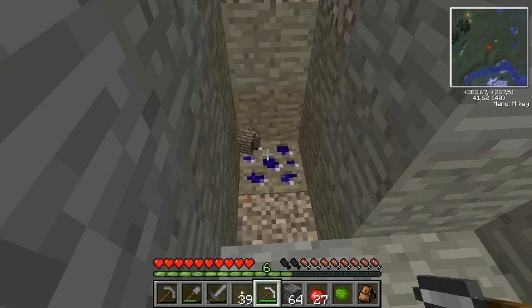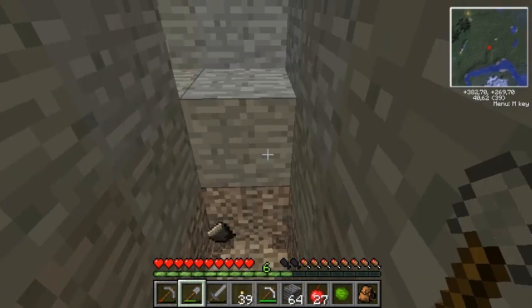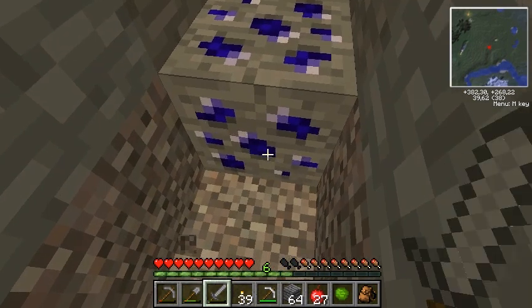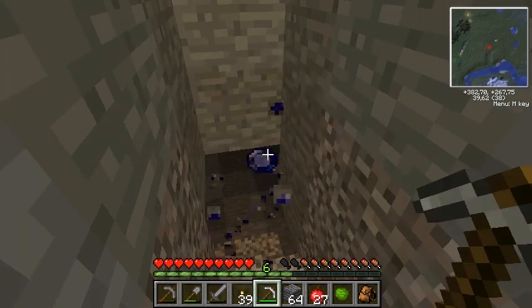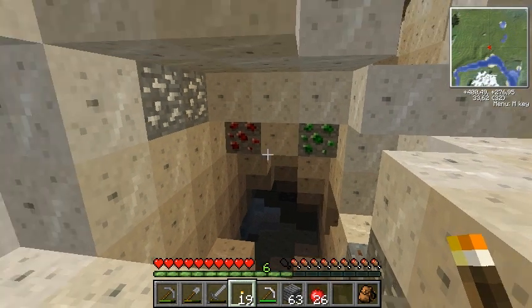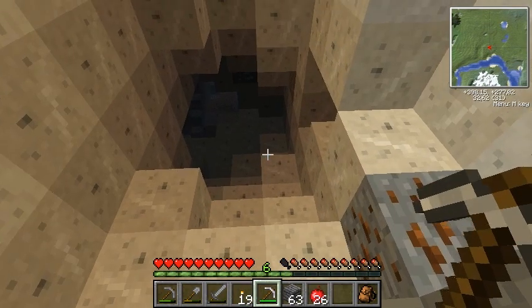Sapphire — come to papa! Better not fall into lava. One more. Cave system! Look at these guys — ruby and emerald. Nice! Let's go after these fellas.